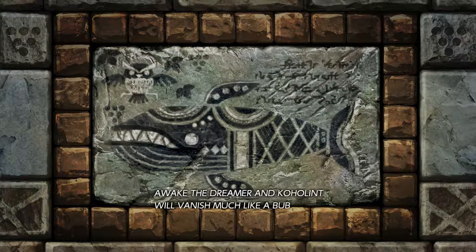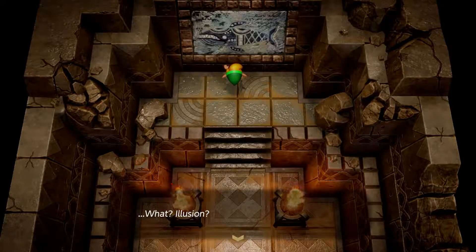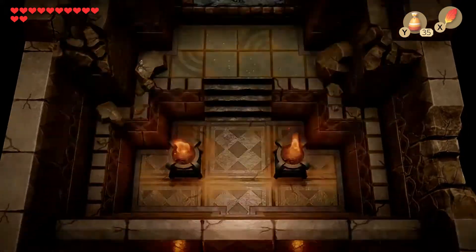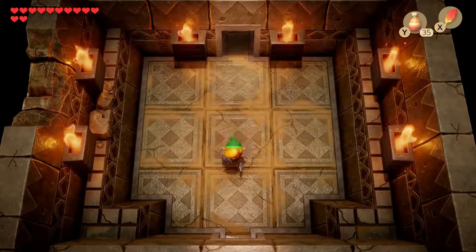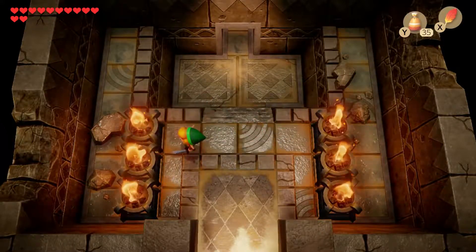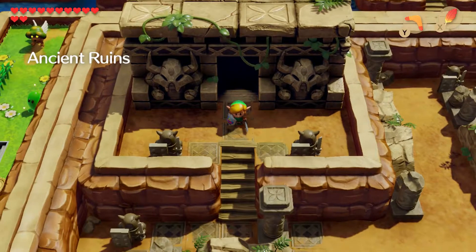The inscription reads: 'Human, monster, sea, sky — seen on the lid of the sleeper's eye. Awake the dreamer and Koholint will vanish much like a bubble on a needle. And with the dreamer castaway you shouldn't know the truth.' It seems like they're trying to tell you that this is all a dream Link is having, and that if he wakes up the dream will be over and everything will disappear.